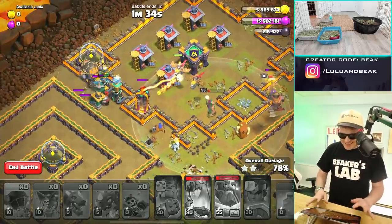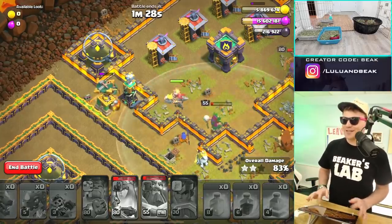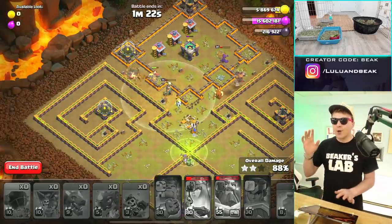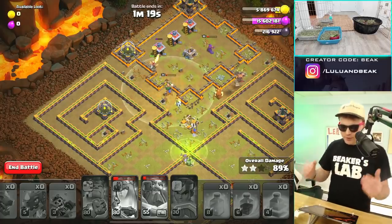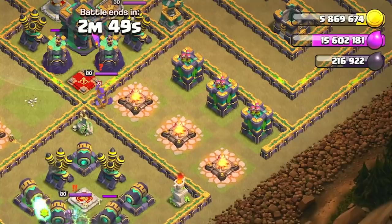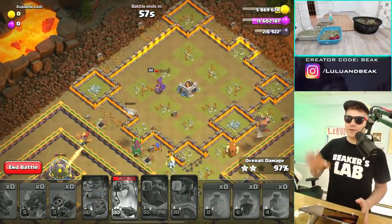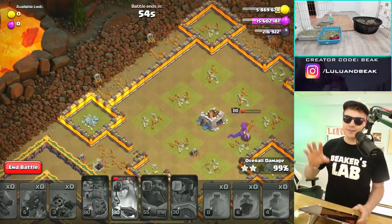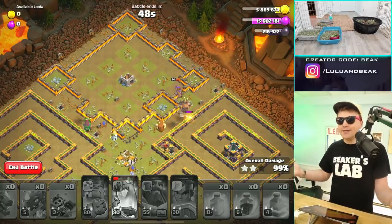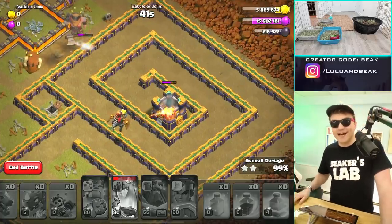I didn't get that balloon in fast enough. That stupid builder is ruining my life — well, that's an overstatement, I'm sorry builder. I think this one was much better and you can see we're actually clearing both sides with the electric dragons — slightly differently but it's the same thing. Two electric dragons, one on each side, it works. The middle is just an absolute charge. You've got some balloons saved for the stuff up top because those teslas and traps will ruin you — my queen couldn't deal with six teslas. You've got to have a couple of balloons up top for all that stuff.